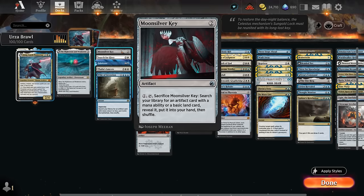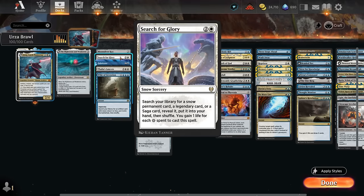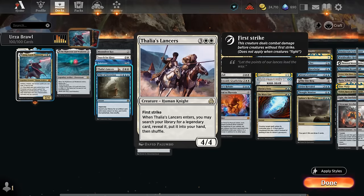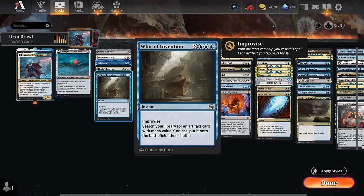For tutor effects: Moonsilver Key costs two mana to play, one mana to sacrifice, to search for an artifact card with a mana ability or a basic land card — usually going for Might Stone and Weak Stone. Search for Glory can find any legendary card, saga, or snow permanent. Fabricate can find any artifact. Thalia's Lancers can also search for a legendary card, including legendary creatures or planeswalkers. A-World of Invention has improvise so we can cast it at instant speed and put an artifact onto the battlefield.